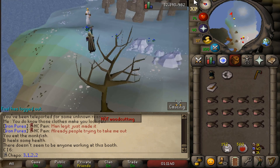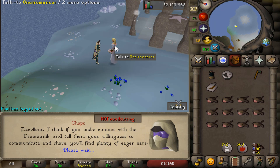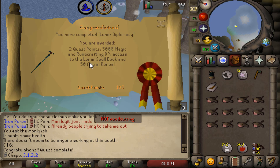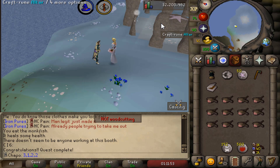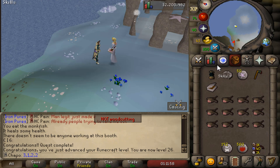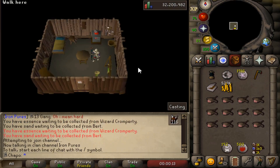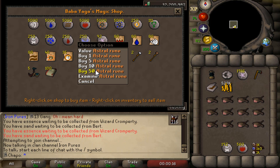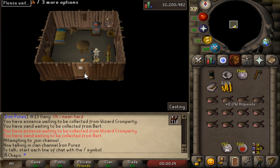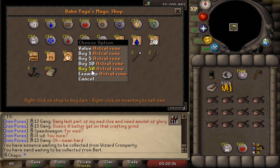Since I have a couple thousand seaweed already in the bank, I figured it's probably a good time to get Lunar Diplomacy done. Here we are completing Lunar Diplomacy, which now lets us use the Super Glass Make spell. The plan is to just progressively do crafting here and there on mobile. I know a lot of people rune craft their astrals, but I just bought around 2300 for maybe 200 each - so 400k - and you don't even need that many for the Glass Make spell.